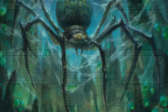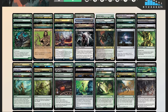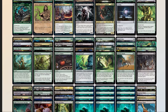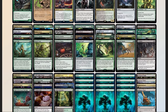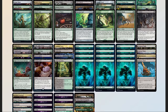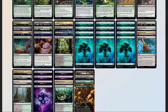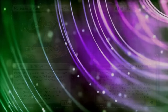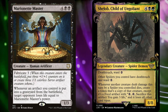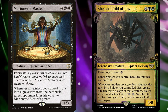Now that we have our decklist, let's compare it to our checklist. 50 mana sources split between 34 lands, 1 MDFC, and 15 pieces of ramp. 11 pieces of card advantage. 13 pieces of interaction. 3 board wipes. 2 pieces of graveyard hate in Return to Nature and Bojuka Bog. 1 sudden I-win card in Marionette Master. Remember, all the creatures that we kill and make copies of are actually food tokens, so Marionette Master can win us the game just by sacrificing the creatures we've stolen from our opponents.